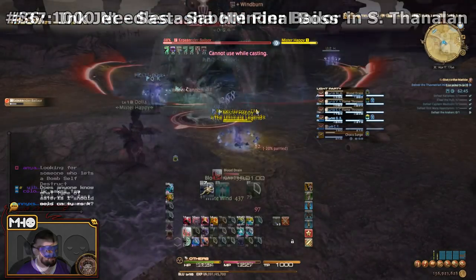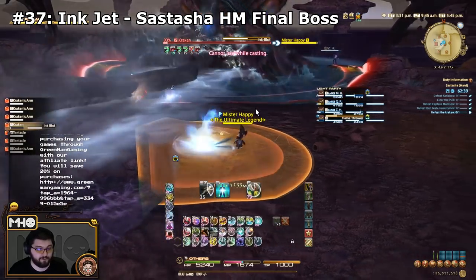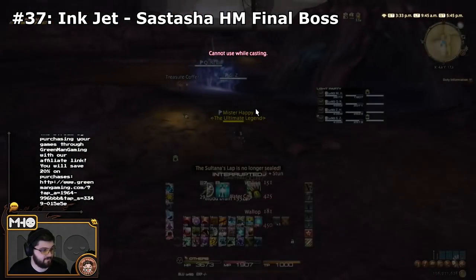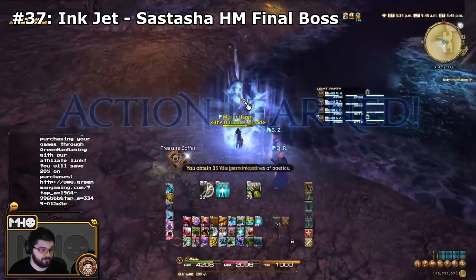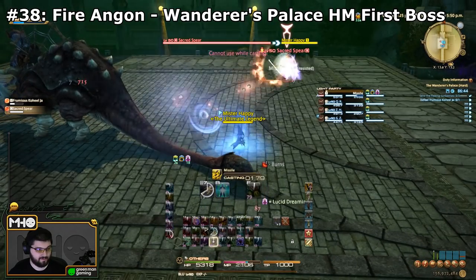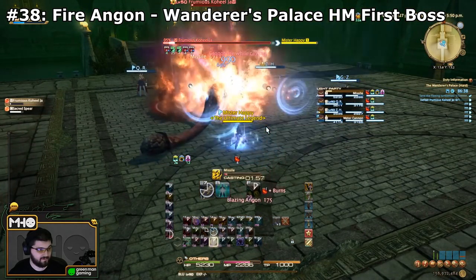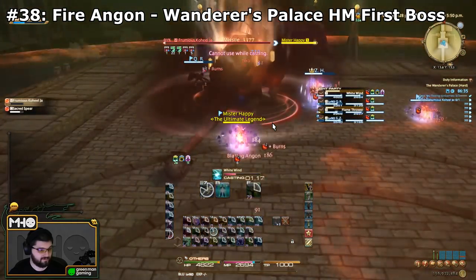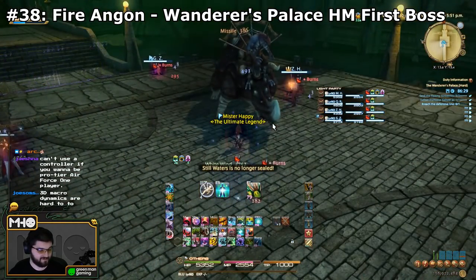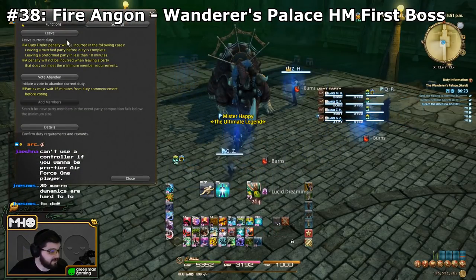The next one is Ink Jet, and you learn this from the final boss of Sastasha Hard Mode, the Kraken. He does that conal AoE all the time, so you don't have to worry about him using the skill — it's just annoying to go all the way to the final boss. Next is Flame Angon from Wanderer's Palace Hard Mode, from the first boss, Frumious Kohil Ja. He uses it constantly — it's an instant cast AoE on a random party member. It is not the blazing Angons he throws in the ground. As soon as you see someone taking damage from Flame Angon, kill the boss with Missile, Doom, or whatever — he dies super fast.